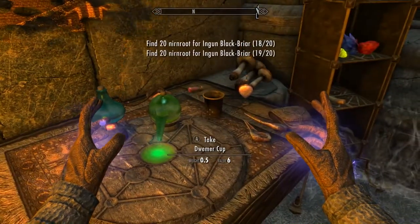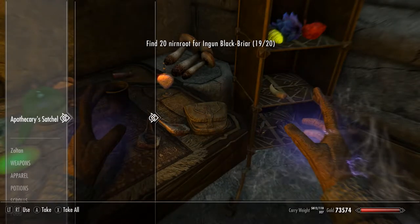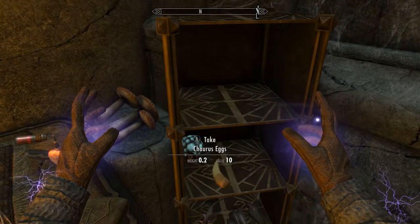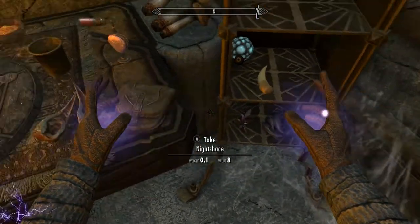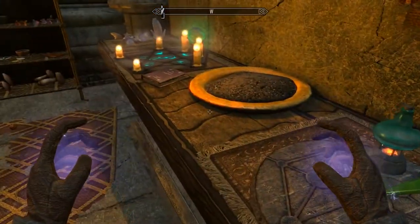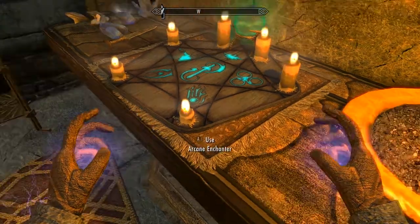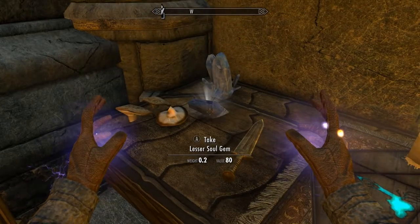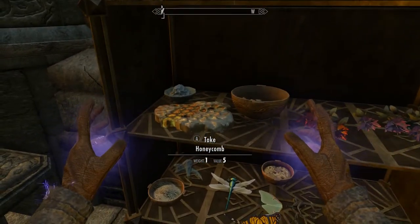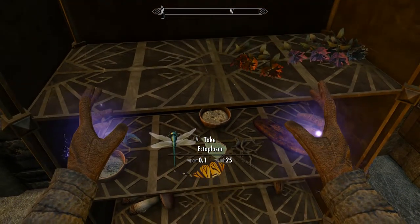Okay. There's a heart. Invisibility. What is this? Fire salts — I'll take that. Not sure what this is, but I'll take it. Got some soul gems over here. Honeycomb. And some frost salts. Moon sugar. Uh oh — better not let Jizargo see that.